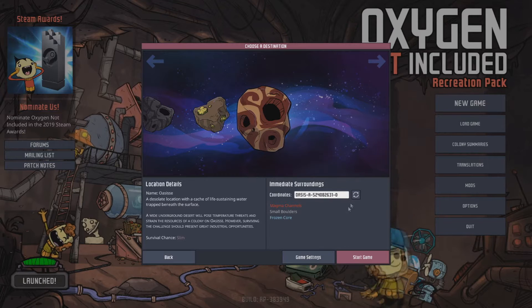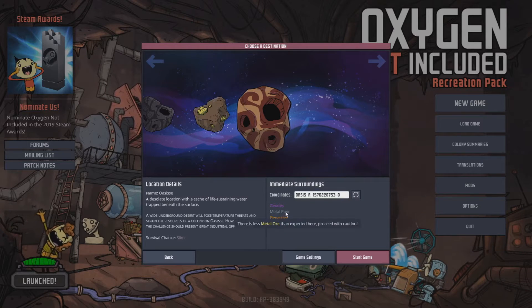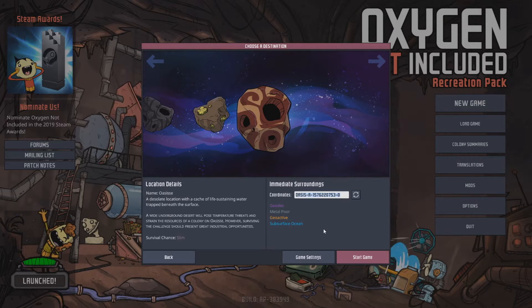Let's determine the properties of the map. Generally speaking, I like geoactive geodes, subsurface. I like that metal poor — it might suck, but do I want to play metal poor? I feel like I do. There's less metal ore than expected. You know what? I'm going to do it. I'll put the map coordinates in the description below so you can check it out.